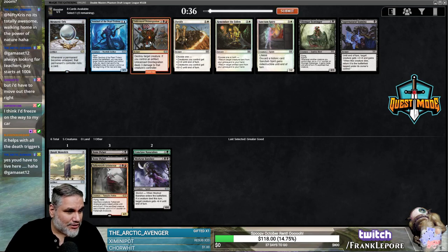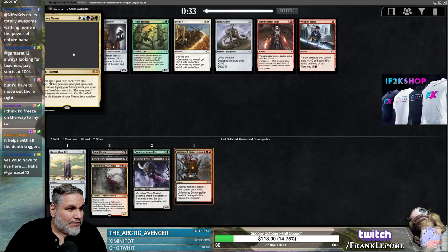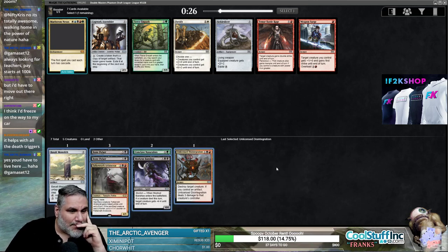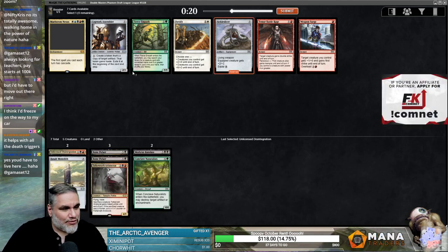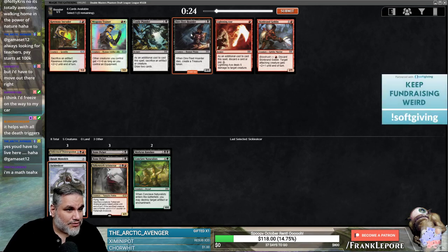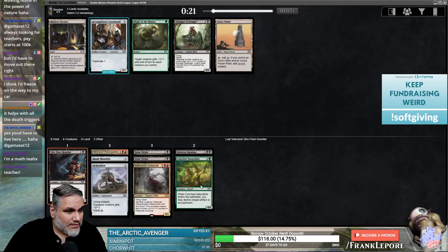Unlicensed Disintegration seems great — that's just a solid removal spell. Maelstrom Nexus: the first spell you cast each turn has Cascade. For the color requirements on that, I feel like you should get a little bit more out of it. Sickle Slicer seems better because we do want creatures that can die and we also have an Unlicensed Disintegration. Dire Fleet Hoarder seems fine — also makes a treasure, so reasonable to sacrifice and help cast our splash.